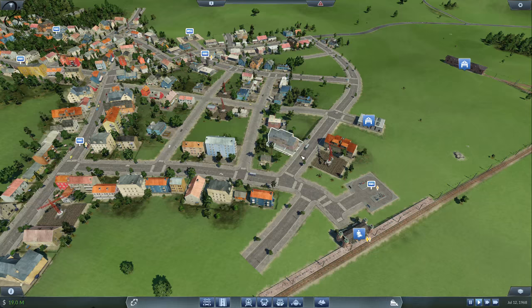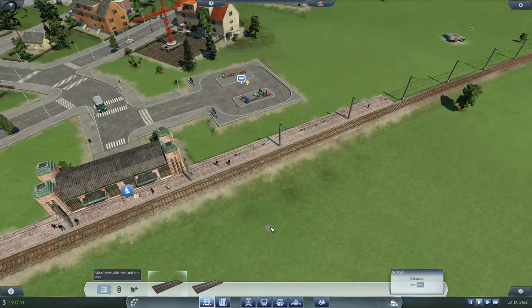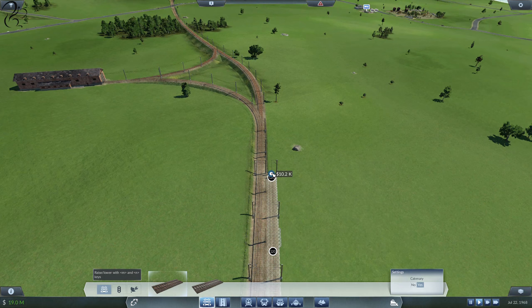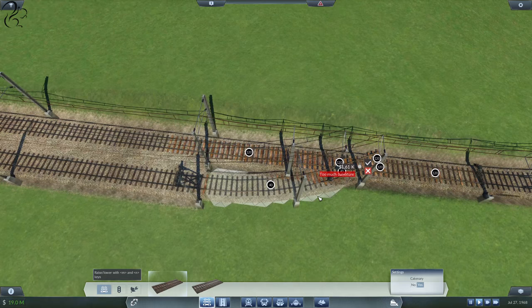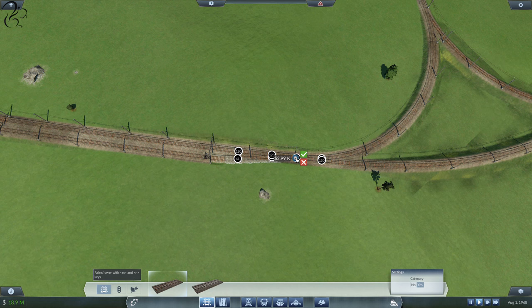Now let's do this line first. Have we got upgraded track or standard track? I think we've got standard track. We're okay with one platform for now. We could have a passing loop before we come into the platform. So what we'll do is create a branch like that and along here, and then bring it just back in — hopefully just before that track. There we go — that is one passing loop.